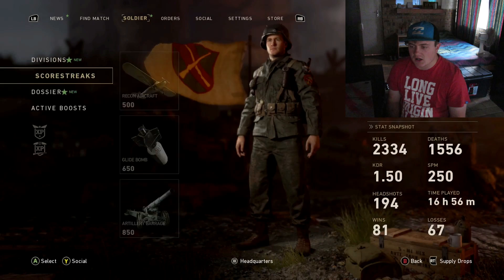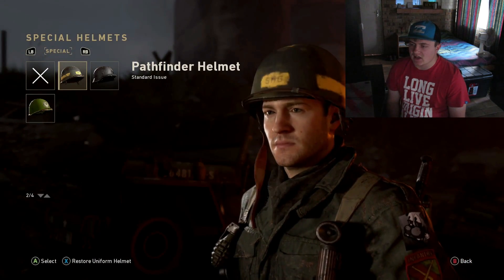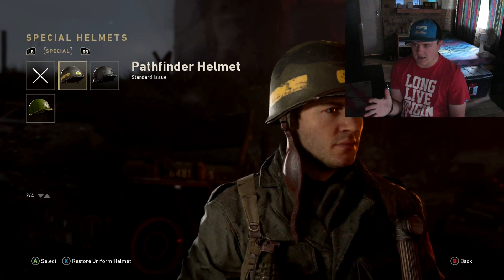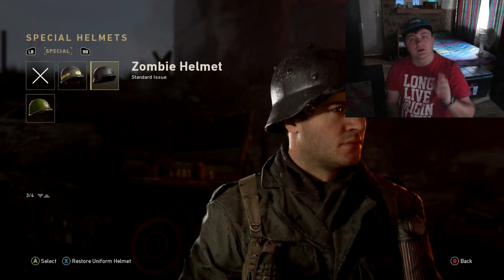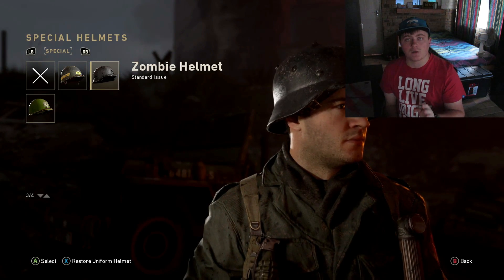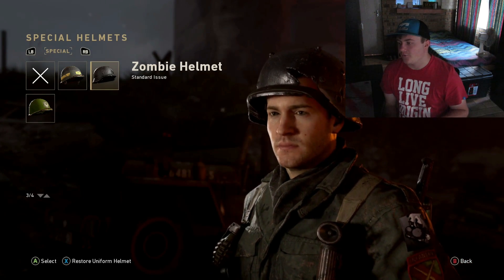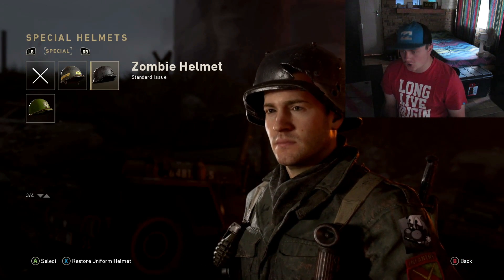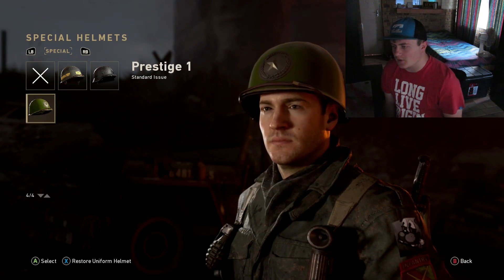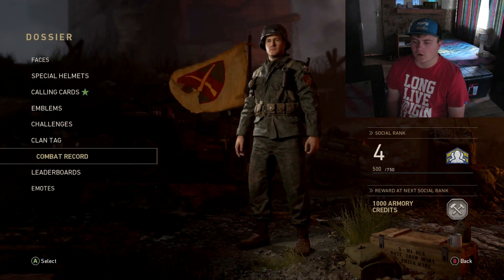Just to show you guys — if you go to special helmets, I have this helmet which I unlocked while getting the game. This zombie helmet — I'm going to make a separate zombies video for you guys where I explain everything — I unlocked this zombie helmet for completing the first Easter egg on zombies. And I've also just unlocked this helmet for prestiging. I like the emblem! Calling cards as well.